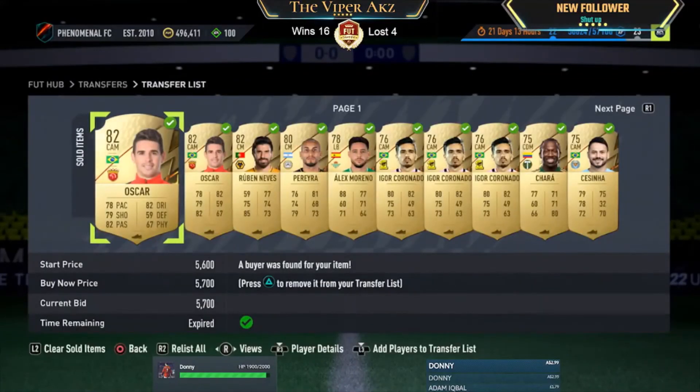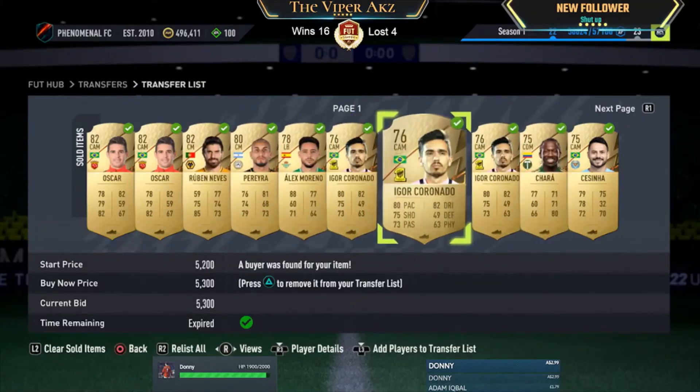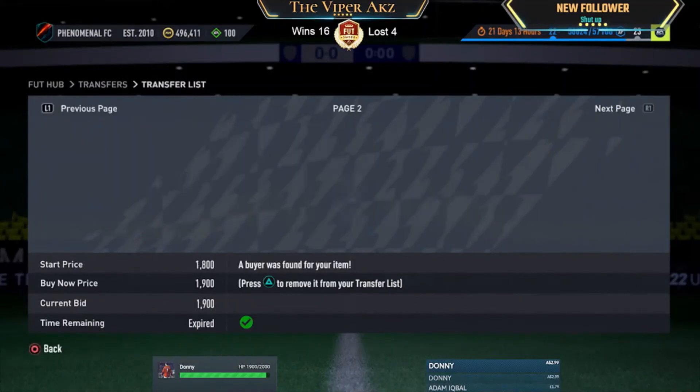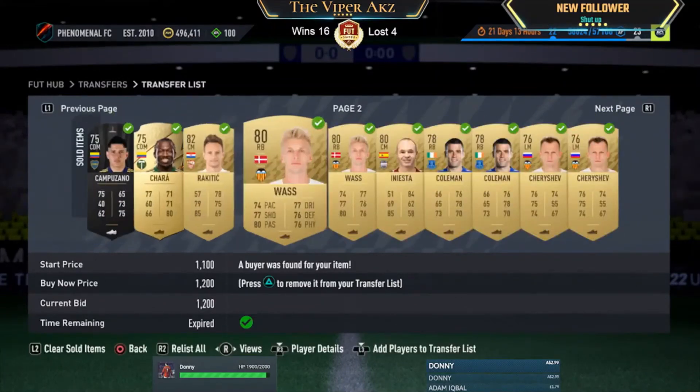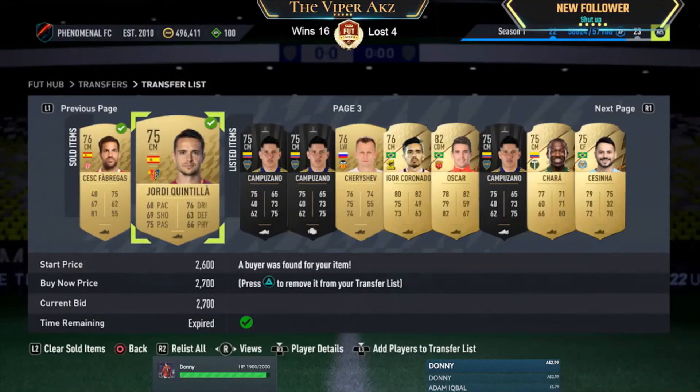Here are some of the items I've already sold just to show this method works — three Coronados, Chara sells, Cecenio sells, Campuzano sells, plus Coleman and Cheryshev. This is a guaranteed method to make you profit guys, definitely give it a try. If you've made it this far, thank you very much for staying tuned. Please subscribe and leave a like — come through and check out the live streams. I hope this method makes you a ton of coins — let me know in the comments how much it made you, and I'll catch you all in the next one.